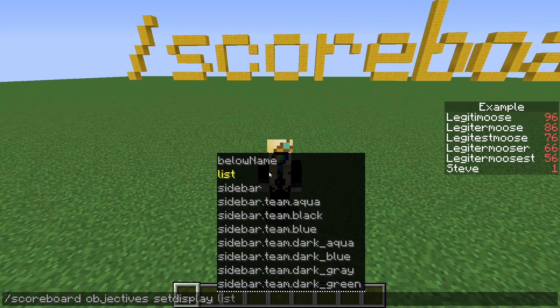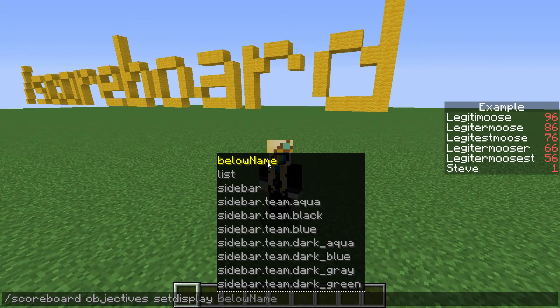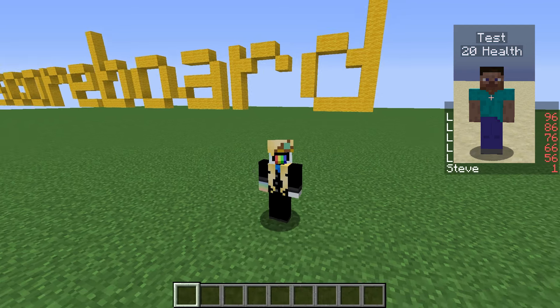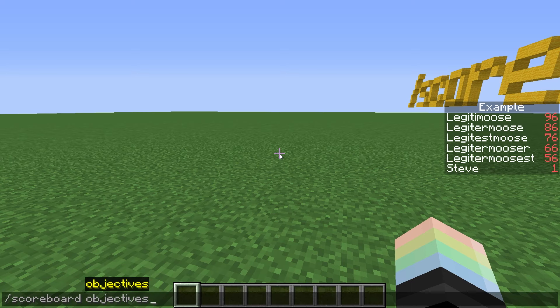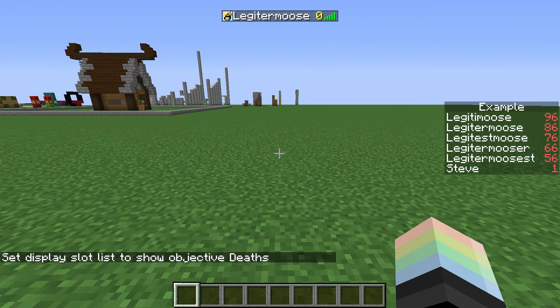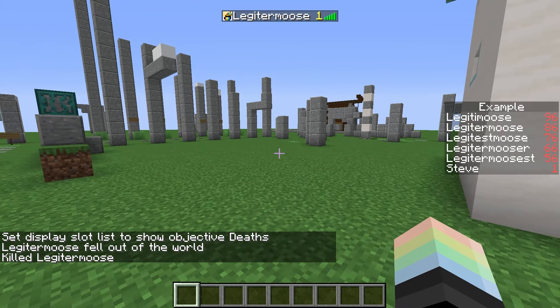List is referring to the list of players in the tab menu. Finally, below name will show up below your username. This is often used for health bars in PvP minigames or death counts in SMP. Let's set our death count to appear in the tab list: scoreboard, objectives, set display, list, and then we pick which one we want — I want deaths to appear in the tab list. And there it is. We've got zero deaths. If I die, I have one death. Amazing.